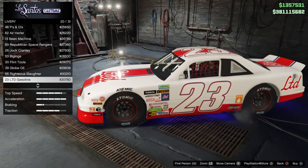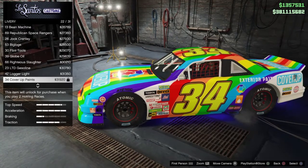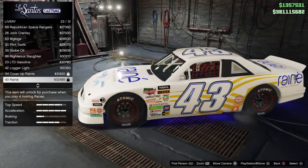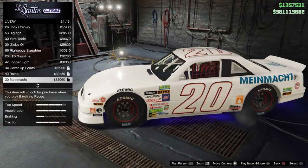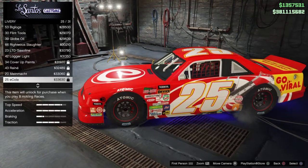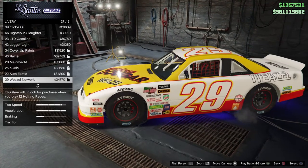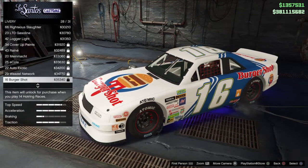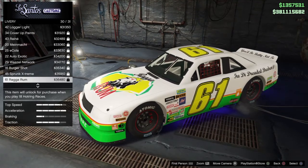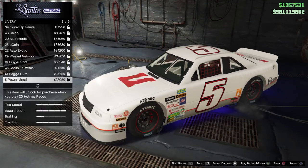Continuing the liveries: LTD Gasoline (23), Lugger Light (42). Then we get into the locked liveries: Cover Pick Up Paint (34), Renee something (43), Mine Mark (20), Ecola (25), Auto Exotic (22), Weasel Network (29), Burger Shot (16), Sprunk Extreme (45), Raga Rum (61), and Power Metal (5) — which, when you unlock it, would be the most expensive at $3,750.